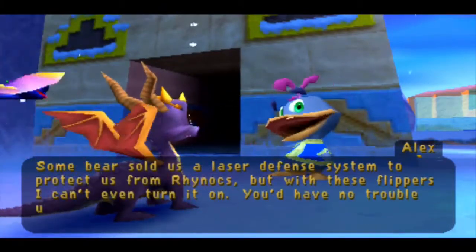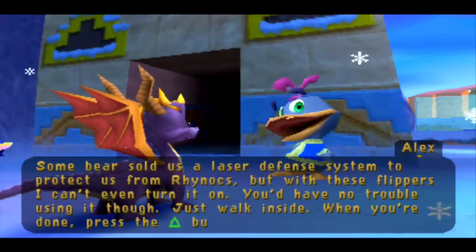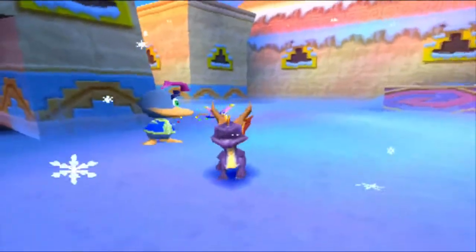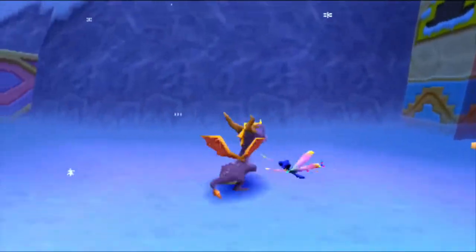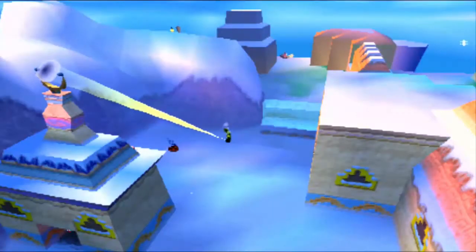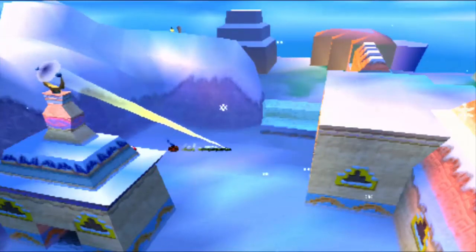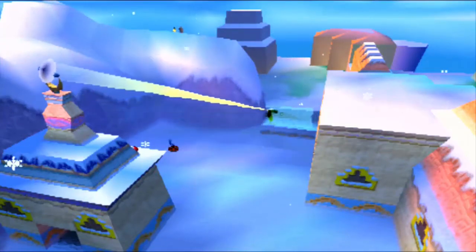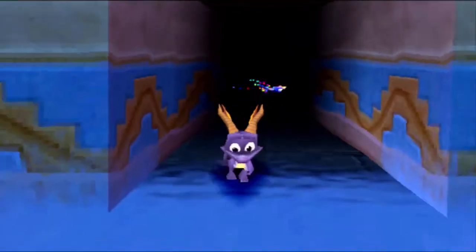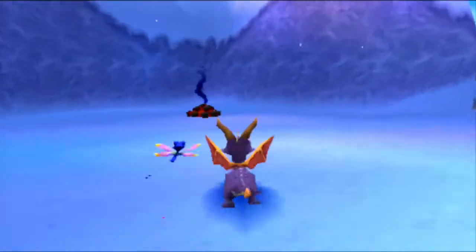You'd have no trouble using it — just walk inside, press triangle, and walk back out. You can't use it because you have flippers, but me with all these opposable thumbs will definitely be able to. You can use this to defeat enemies, but it's not super useful. You're gonna have to melt all the ice blocking the areas, and it's faster to defeat them the normal way.